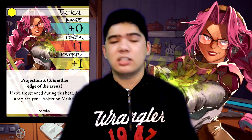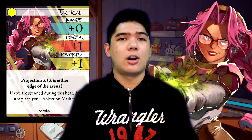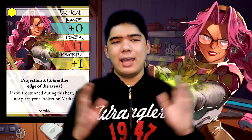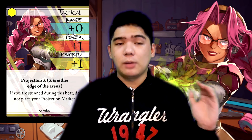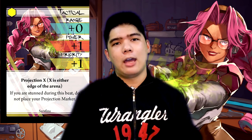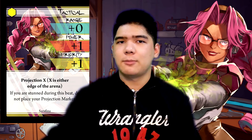Let's move on to her styles. Let's start off with Tactical. Tactical has pretty decent stats, especially for Serafina, who doesn't really have a lot of them. One of the best things about this card is its projection. Its projection is X, wherein X is any edge of the board, meaning that you can effectively put your projection marker onto the ends of the board. The cost, however, is that if you are stunned, you don't get to do the projection placement.